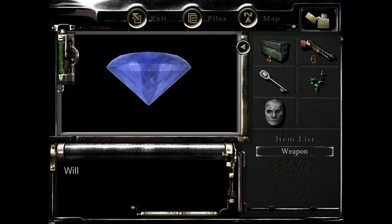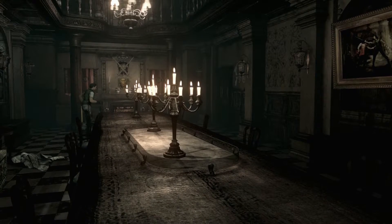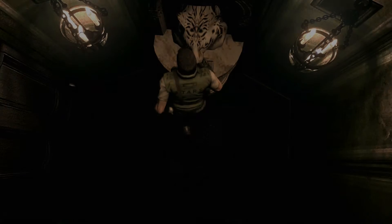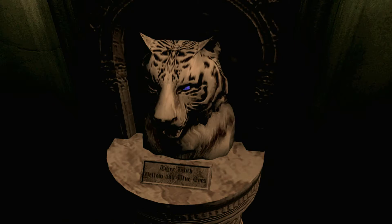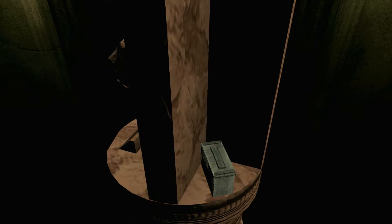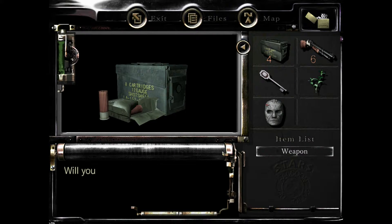I didn't know how much extra ammo I had with Jill until it was too late. We're going in here — we only have one gemstone but it's worth it to get the extra ones right now. Placing that in the tiger's eye is gonna reveal some shotgun shells randomly behind it. What would you do if you had a mansion? I would definitely hide shotgun shells all over the place. It is a pretty cool lion-looking theme though.